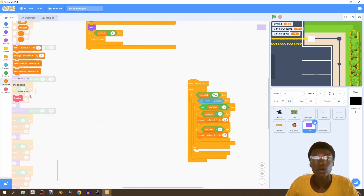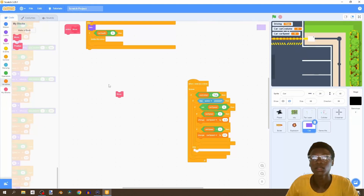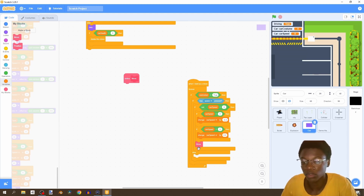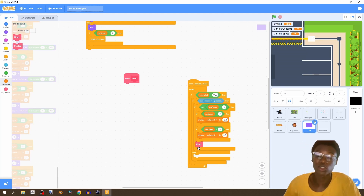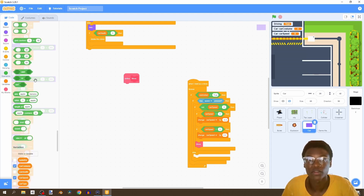If car speed is greater than zero then we want to change car speed by negative 0.3 - and for the less than zero case it'll be positive 0.3. We've already set up the max speed for all our cars. We're also going to create a brand new block called 'move' - we'll define that later. After we've changed the car speed we call 'move'.